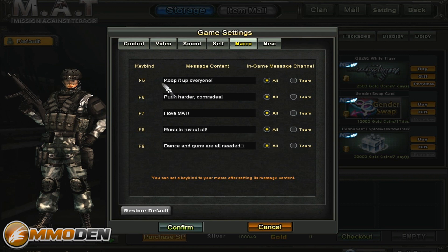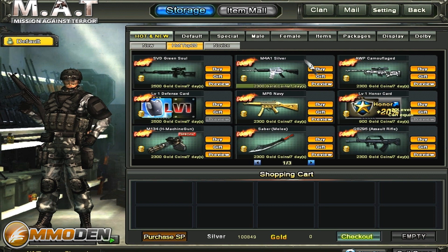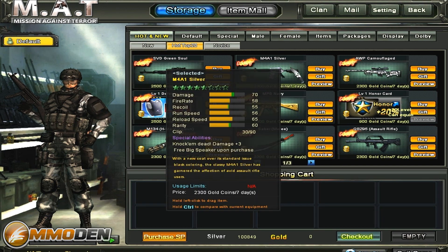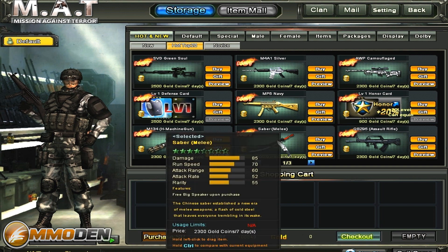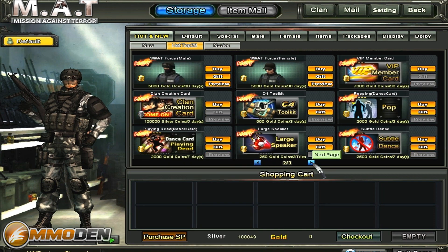You've got a couple different macros you can set up so you can shout out commands as you're playing the game. You've got your magic painted egg — these are the new items. Let's take a look at the hot top 20, which includes your SVD green soul, M4A1 silver, AWP camouflage. And even in the melee weapons you've got a saber — something you don't see in a lot of melee weapons, which is really funny.